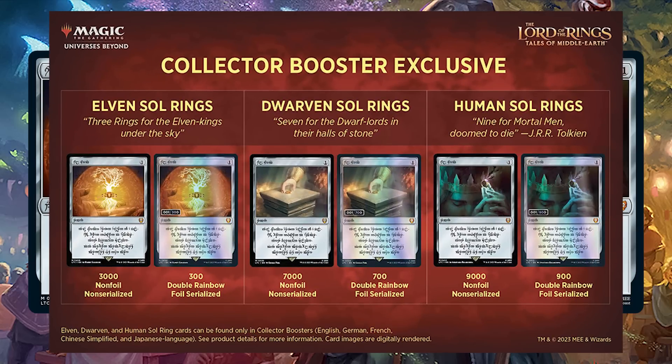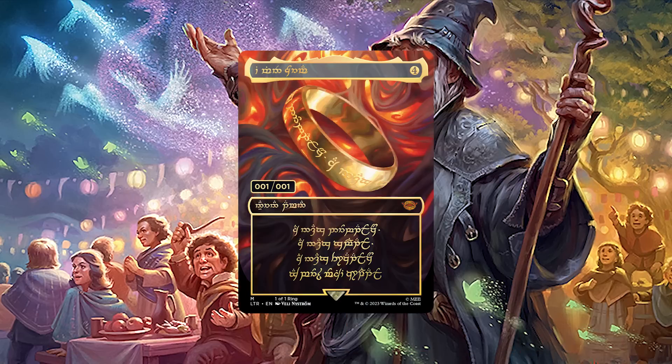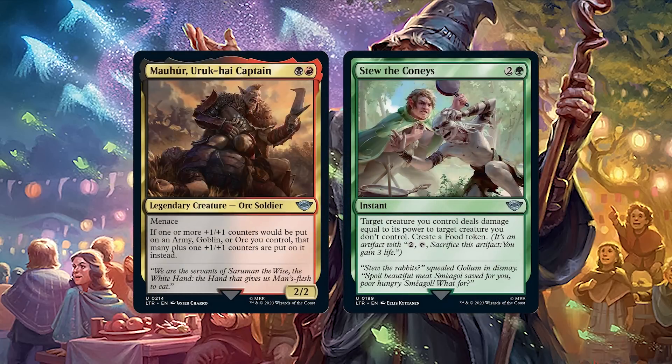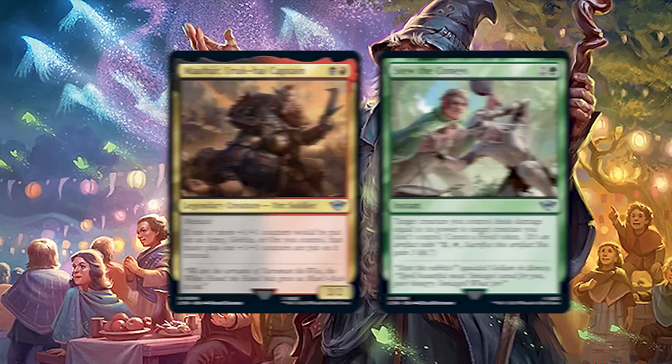This will bring our potential rare count up to one. While the odds of pulling any of them are decently low, it is important to note that the one-of-one ring is only found in English Collector Boosters, and the soul rings are only found in English, French, German, Simplified Chinese, and Japanese Collector Boosters. Next up, you'll get two foil uncommons — no fancy clauses here.